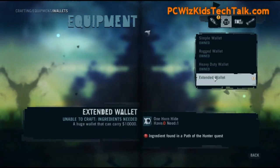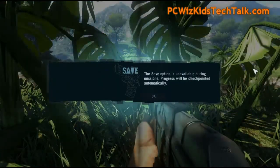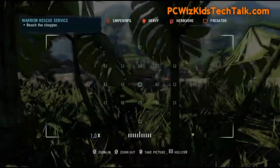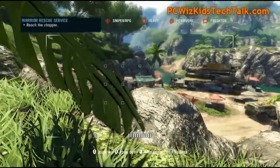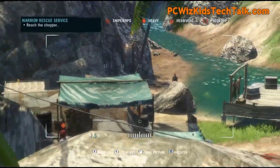That gives you a good idea on some of the stuff that you need to do to customize and make the game better and more enjoyable. And of course, the other thing is tagging. When you find yourself a compound full of bad guys, you want to tag them — and this camera basically allows you to take snapshots.